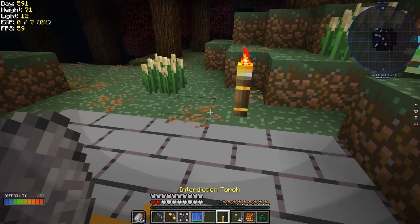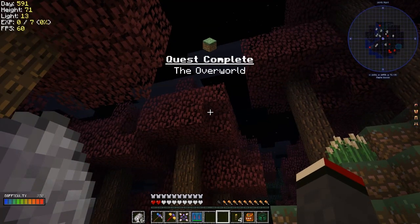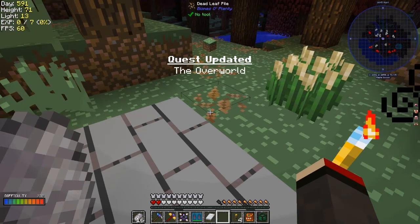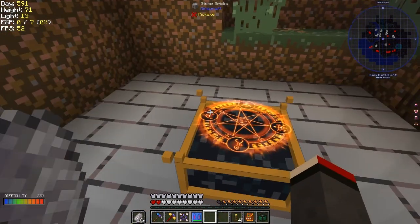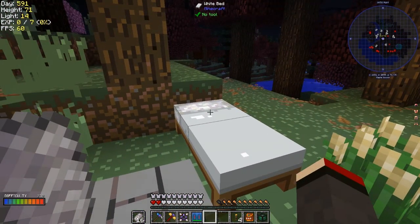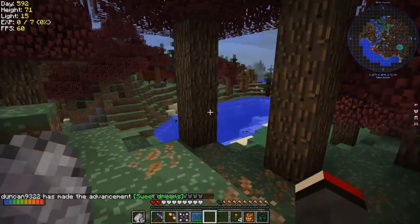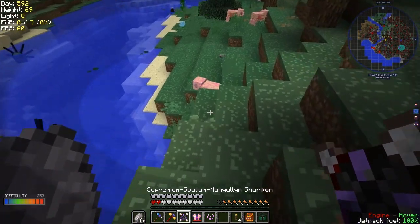Here we go in the overworld. First thing I'm going to do is put down an addiction torch and mark this as a place. Looks like I've come at night time - I have a bed with me, let's put the bed down. I'll press Z on my keyboard and say 'portal' - make it nice and bright yellow so we can see where it is. Since it's night time, I'll have a sleep. Sweet dream advancement - there we go. Now it's daytime. Let's fly and see if we can find a slime island. There are some squids - let's get a few.